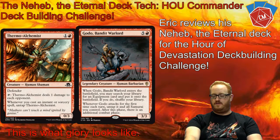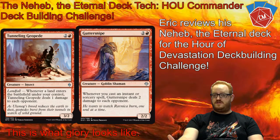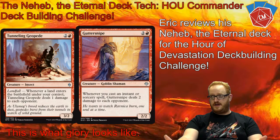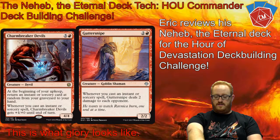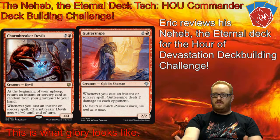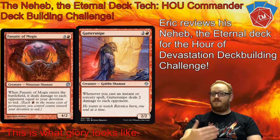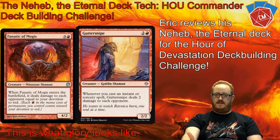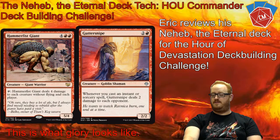Goto's a great one for mono-red equipment search. Next we have Gutter Snipe from Return to Ravnica — really good creature. Whenever you play an instant or sorcery, you deal two damage to all opponents. There's a total of 28 instants and sorceries in the deck — kind of a spell-heavy deck — so the fact that you can deal damage every time you play something is great, especially to generate a ton of mana in the post-combat main phase.